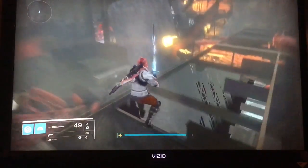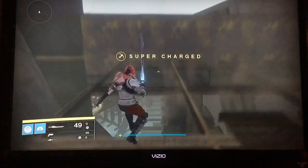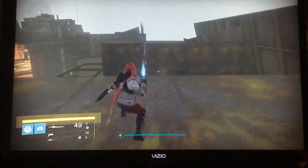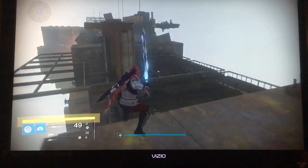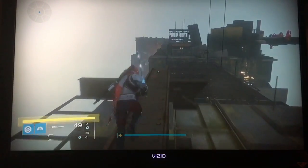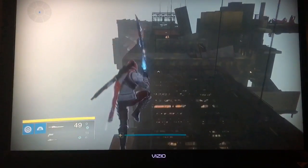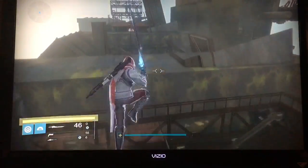If you fall right there you will die — I haven't tested it, but feel free to and leave that in the comments. Right there is where you interface access again the second time, and as you can see you are passing that and going into the next area. Don't worry, you'll be able to get all the chests in here. If you look to the top right you can also see where the monitor is.